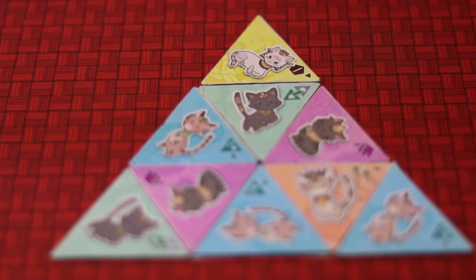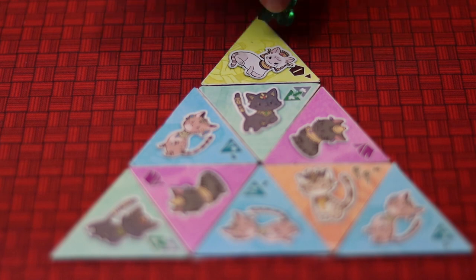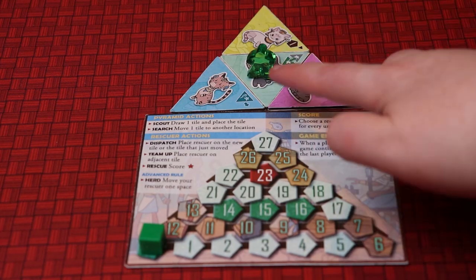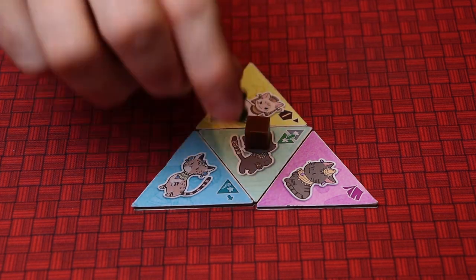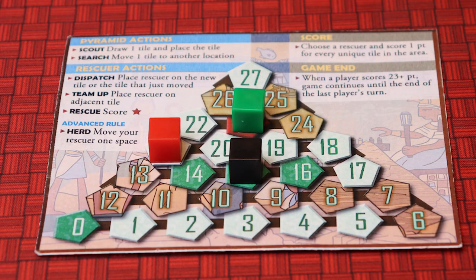On your turn you can place a tile, place a rescuer on a tile, or score your cats. Once you score, an investigator blocks the tile from being scored again. The game ends once someone has reached 23 points.